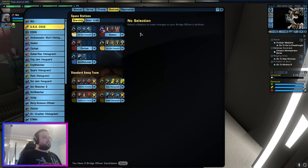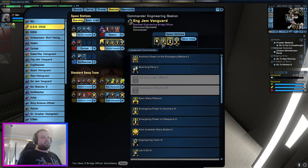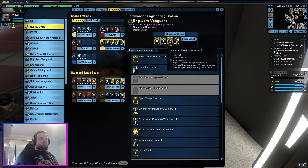Emergency power to weapons — if you don't know, this is what emergency power to weapons is. It's an engineering ability. It starts at Ensign, goes to Lieutenant, and then Lieutenant Commander on the final version. It has a 0.5 second activation, 45 second recharge, repairs disabled weapon systems, and gives 16.6% bonus energy weapon damage.